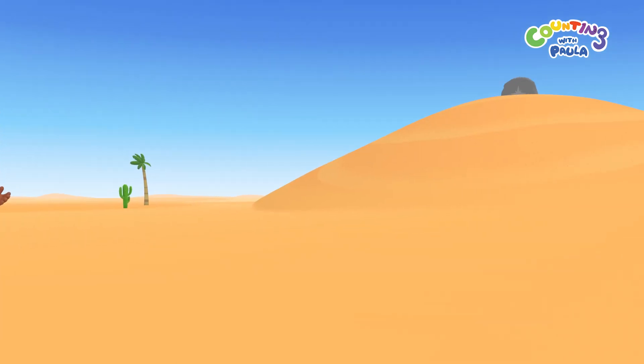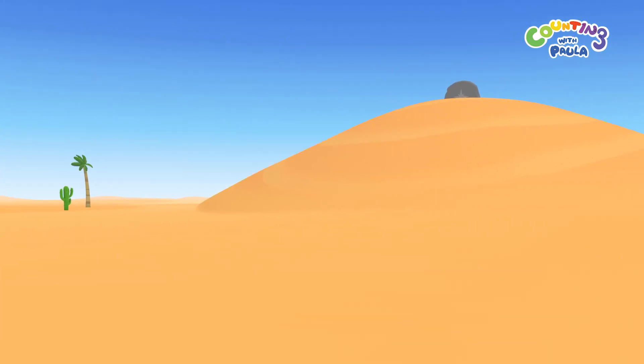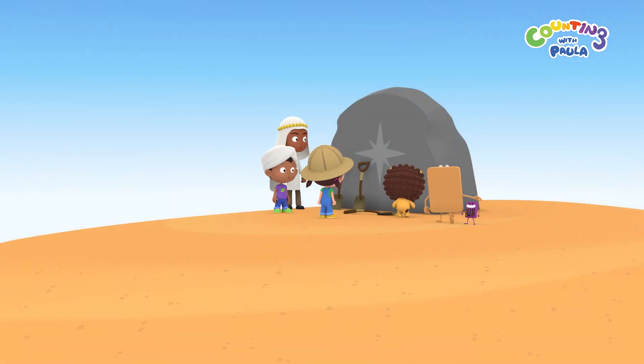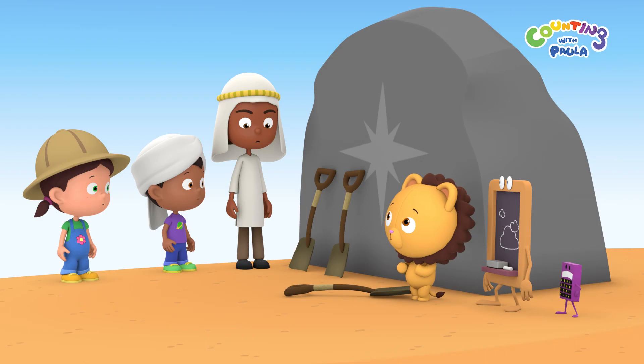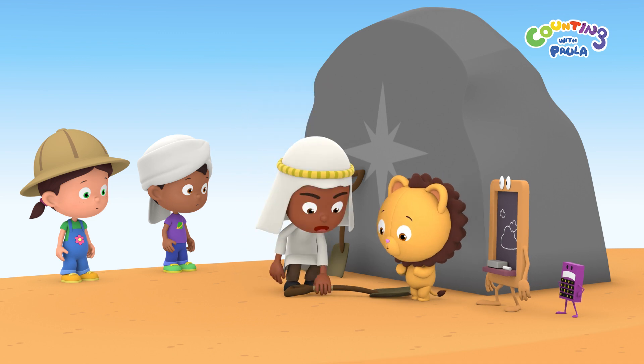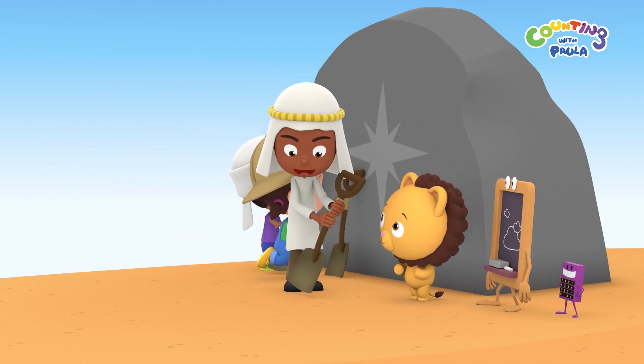Your calculator has spotted something. Let's go up to see if it is a sign. Oh, it's the same symbol as on the lamp. Maybe we're supposed to use the spades to find our next clue? Well, since we came this far, it doesn't hurt to try.